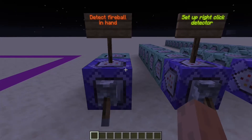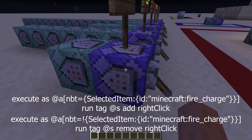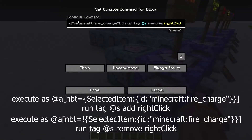The first command chain we have here is going to detect if the player is holding a fireball. What it's doing is: this command will give the player a right-click tag if the player is holding a fireball, and if they're not holding a fireball, it will remove the tag.